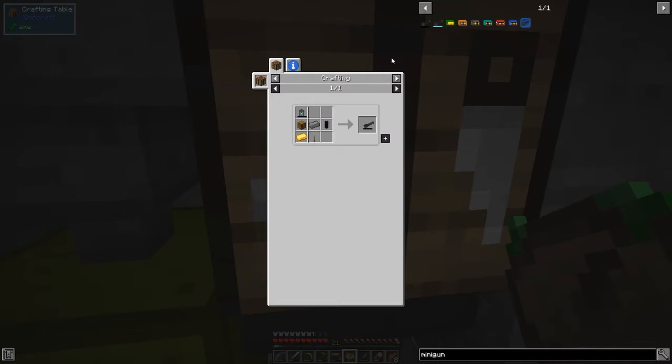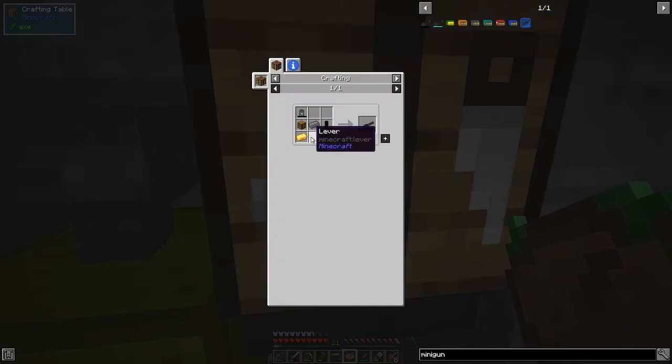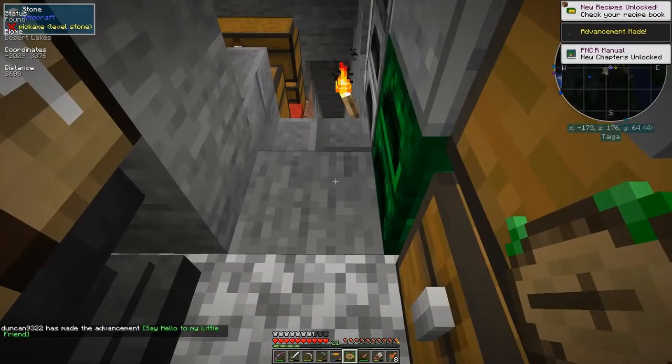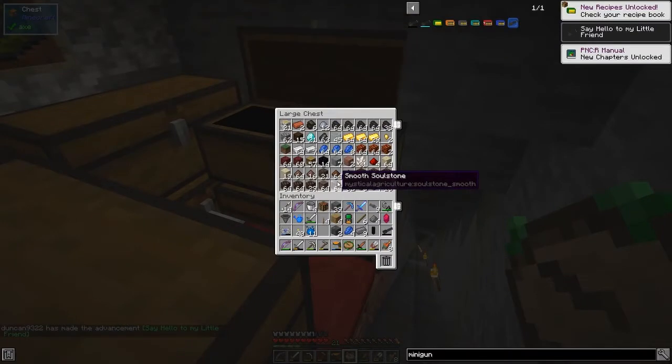We need the cannon barrel and the walls to make six - that's what we need for the minigun. The cannon barrels go down the side. We need the cannon barrel, walls, gold ingot, a lever, and an air canister. The air canister requires redstone. Say hello to my little friend.